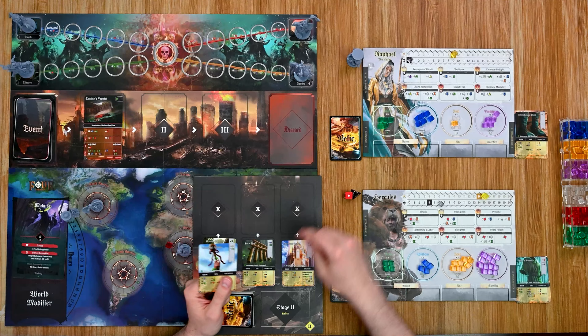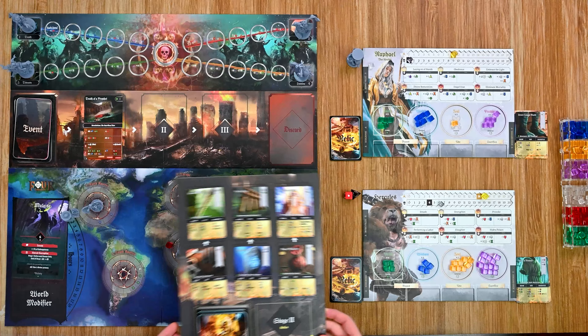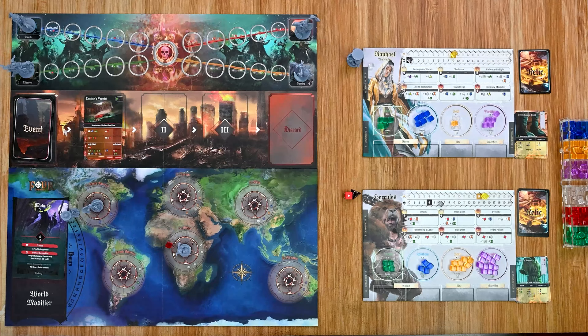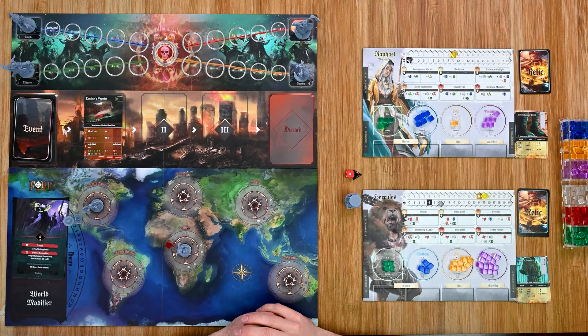Players can choose to purchase more cards, but since I need to activate so many divine powers and don't have a ton of time, I'll only purchase one card per player. The top row of relics is discarded, the bottom row slides up, and new cards are revealed. Players draw a new hand of five cards, check win conditions — not met yet — advance the hour marker, and pass the first player token. Now Hercules will be the starting player for hour two.